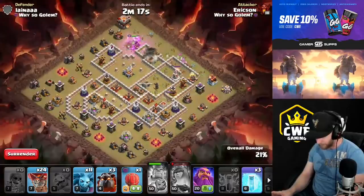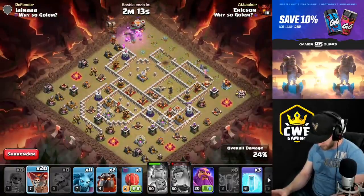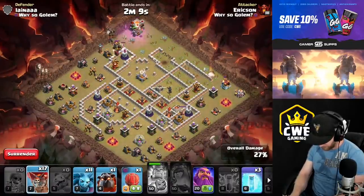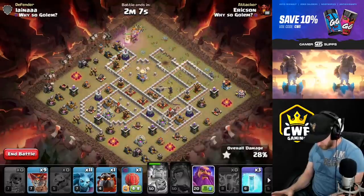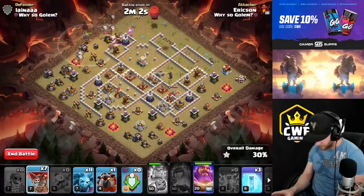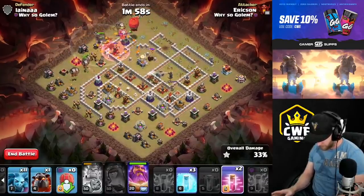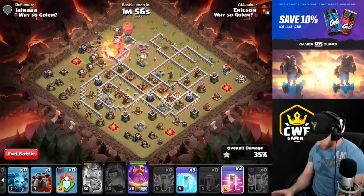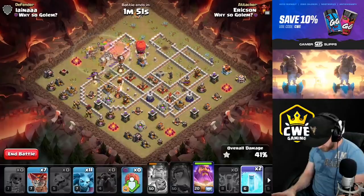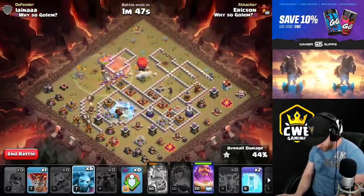We can send the stone slammer over to the eagle, send some more balloons over, and the warden to the eagle. Those other buildings should be down before the stone slammer arrives - let's haste them to make sure they get through. The stone slammer goes to the eagle. We got another hound - freeze up the multi-inferno, more balloons from the flank, and clean up. We'll get ready for the warden, freeze again, get a couple hastes, and warden when we go to the other multi-inferno.